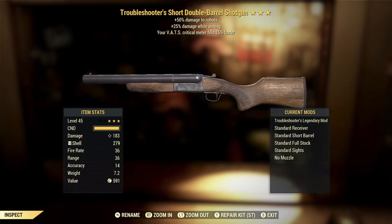Here we have a Troubleshooter's Short Double-Barrel Shotgun with plus 25% damage while aiming and your VATS critical meter filling 15% faster. The Troubleshooter's effect is another one of the Slayer's effects — this seems to be Slayer's Day at the Purveyor — but it's actually one of the more useful Slayer's effects because there are regularly times when you will be facing robots, and robots are not super squishy like most bugs, ghouls, and such. So getting some extra damage against them in the silos or daily ops is a good thing. The plus 25% damage while aiming is another good effect — if you prefer to free aim instead of using VATS, that's going to be a very good effect for you.